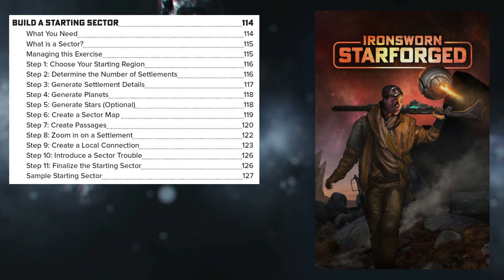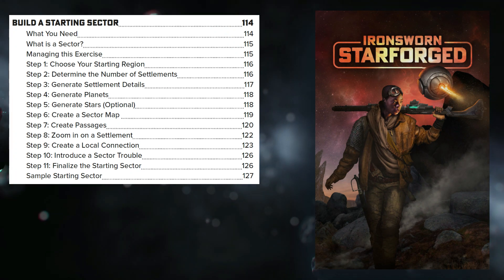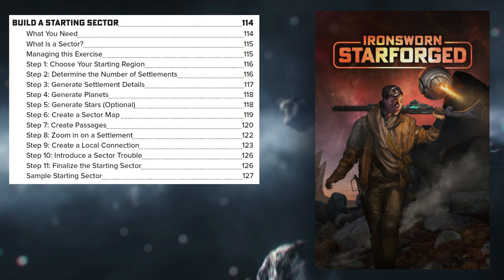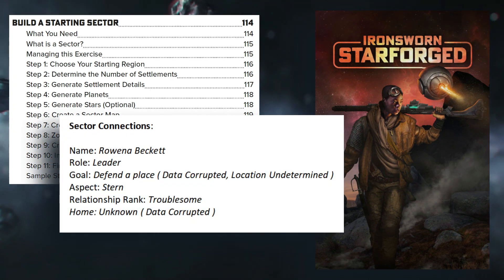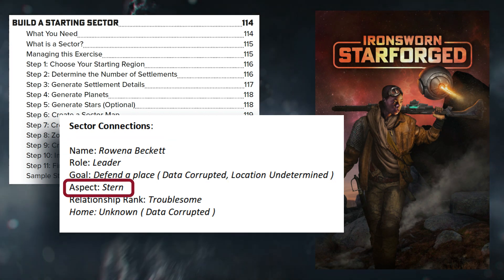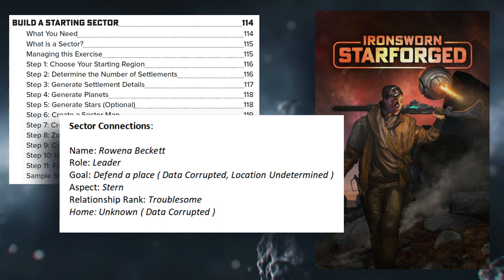The final steps are to create a local connection that you can interact with. After this we would be laying out our first minor or major missions, but I am saving this for the next chapter. So I have rolled a connection. For connections you will create, select, or roll for the following info: name, role, goal, aspect, relationship rank, and home. Of those connection details that are not so obvious, we have role — which is a job or position they hold — aspect, which is their overall demeanor, and relationship rank.